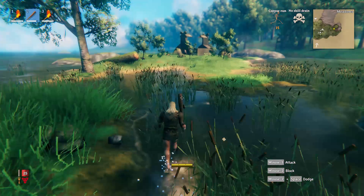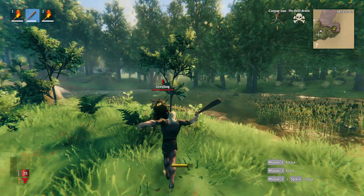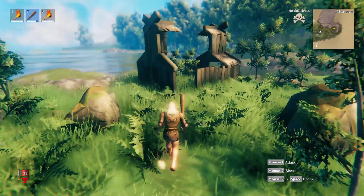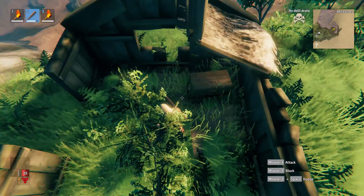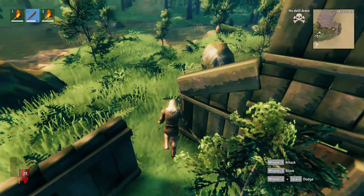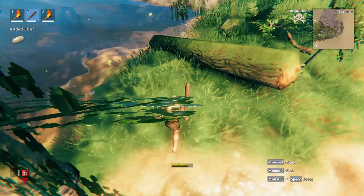The next thing I'd suggest is finding a river bed. Flint is extremely important. The reason I say to do this before you start building is because you can upgrade your workbench table straight away with some flint. So I'm going to follow the river around a little bit and try and find some flint — and then I just run straight past it, which is embarrassing. Try and find a river bed and get as much flint as possible.